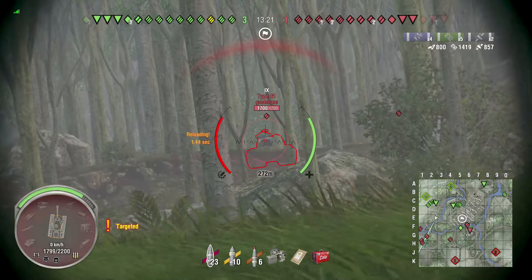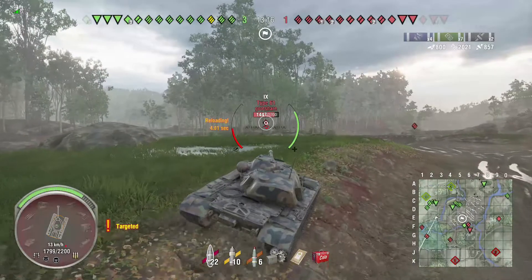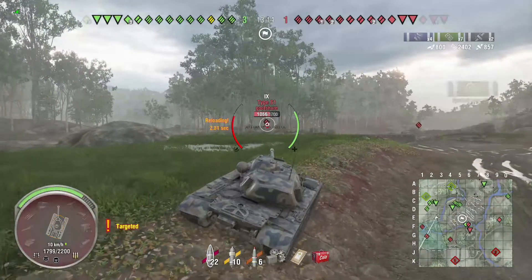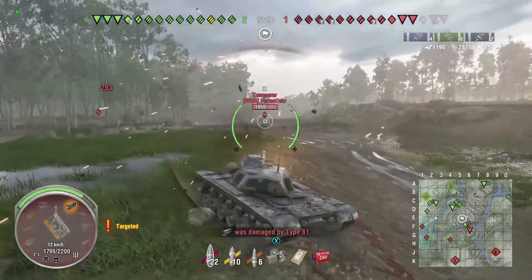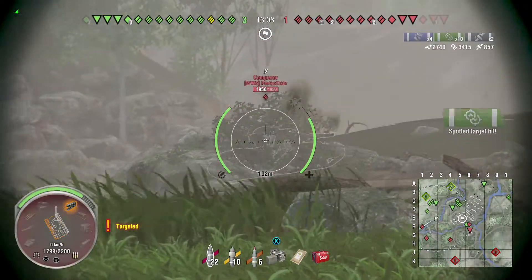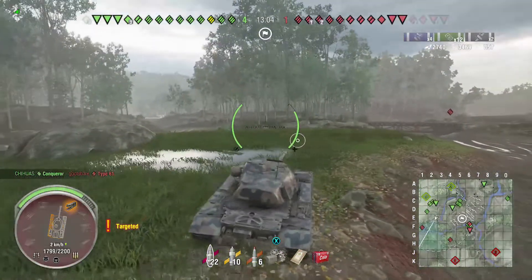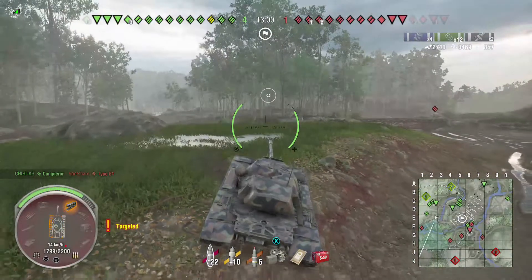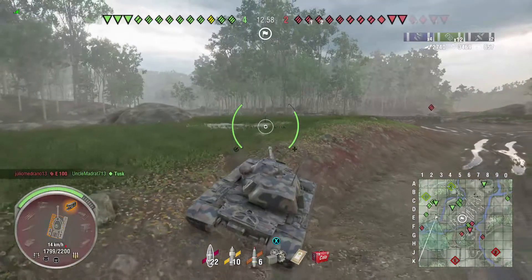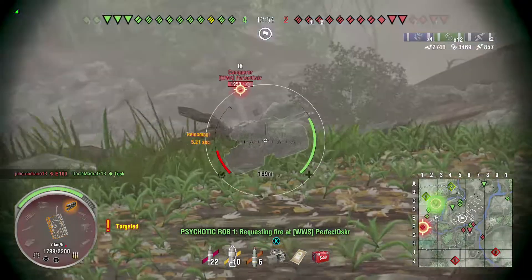I'm a little too high — you can see the Type 61 penned my hull there, and I'm still targeted. I think it's just the Type 61, maybe the Conqueror on my right. Something off to my left bounces off my cupola. Shooting at the side of the tank is actually pretty weak, so I'm not too worried about what hit me on the left side.